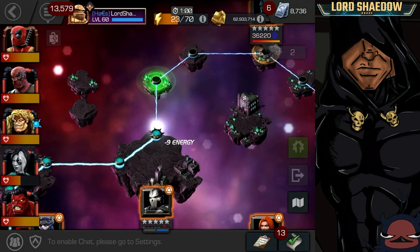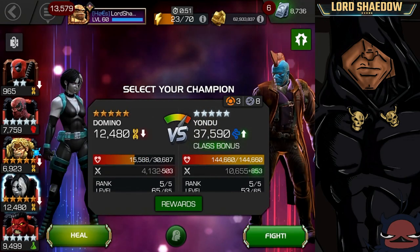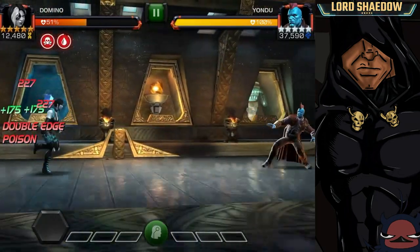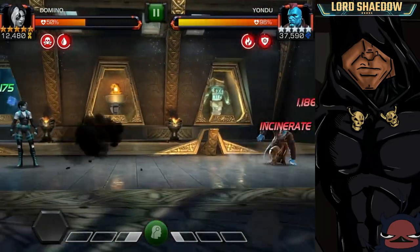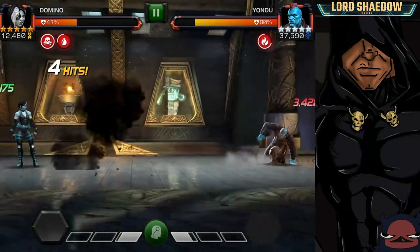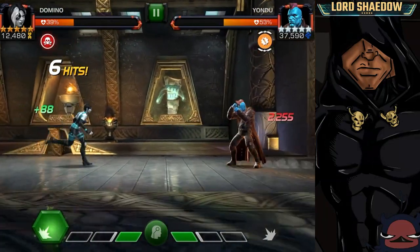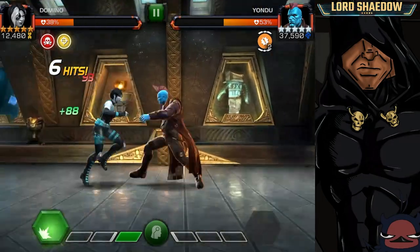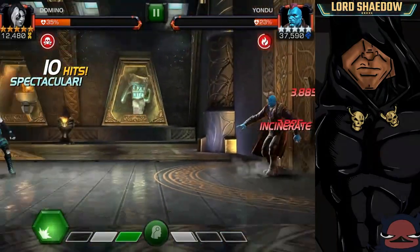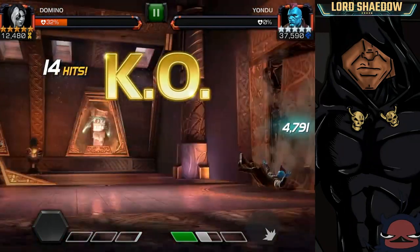Now this next fight is against Yondu. Yondu has a nasty bleed — he can bleed through your blocks and he's difficult to parry. You don't want to try to parry Yondu on his dash medium attack. You want to get close to him and catch him on that initial light hit. I've just kind of learned to do it and don't even think about it anymore. You can parry him there, but you don't want to try to parry him on his regular dash attack.